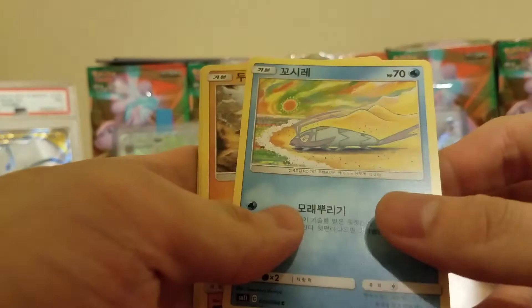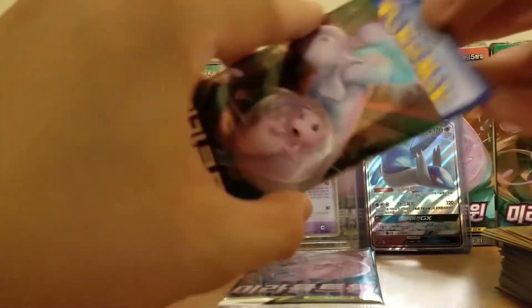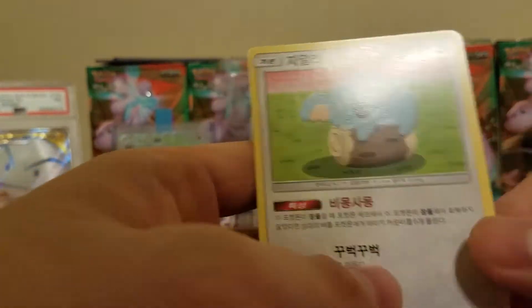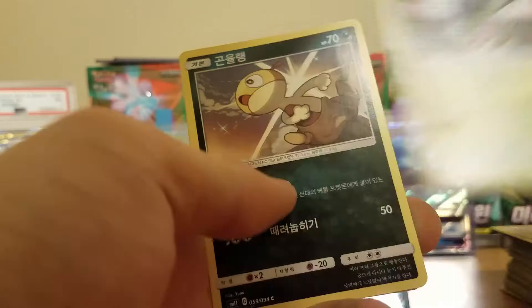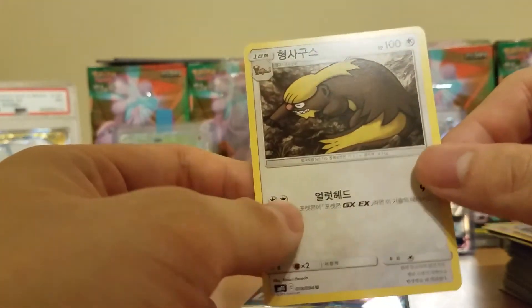Got Winpod, Drillbur, got a Breloom. Got a Dragonair. Scrafty. Sleeping Style Koala right there - that's what we like to do on this channel: sleep. Got a Yamask, got a Scraggy, got an Onix, got a bigger turtle, and got Gumshoos.